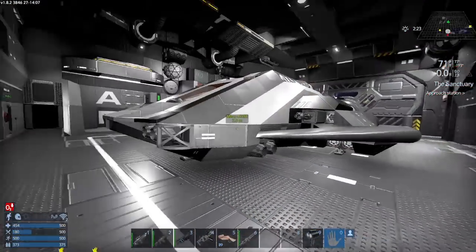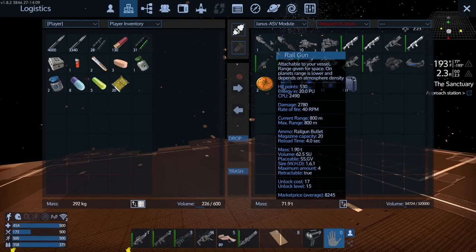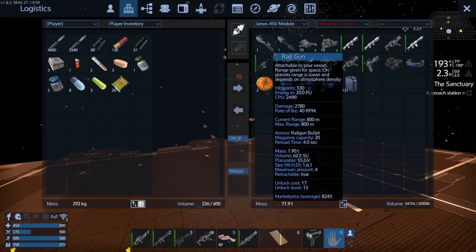I'm now on the outside of the ship and I'm going to put down some turrets. Oh, I forgot I had rail guns! You can't put deconstructors on capital vessels by the way, which kind of sucks.